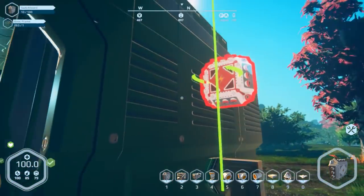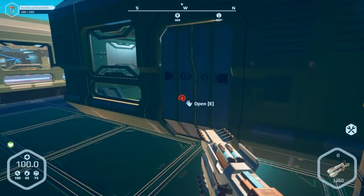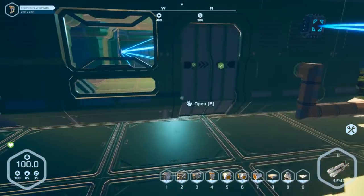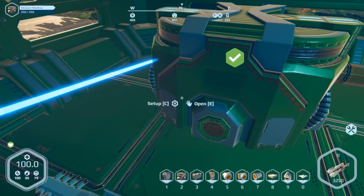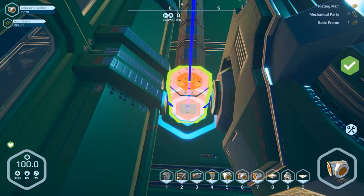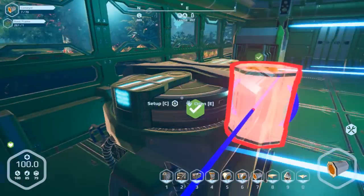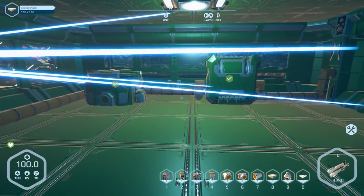I need to hook up power to the greenhouses too — get the switchboards outside, go red, and stick them in position, trying to line them up with the conveyor ports. I still have a feed coming from the other side. I should have put a T back there — actually it's not too late. Let me get that connected. All done — connected, powered, and ready to go.